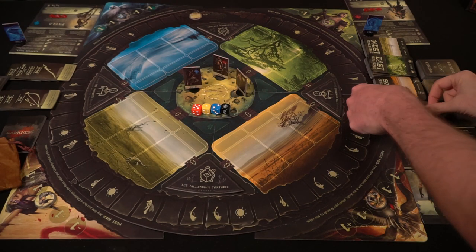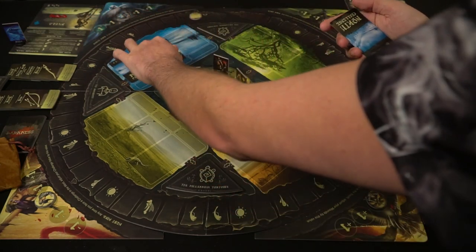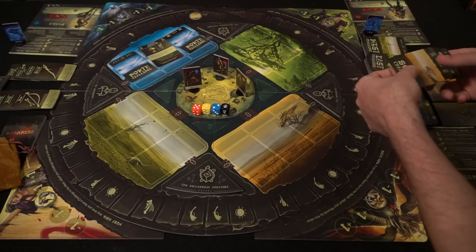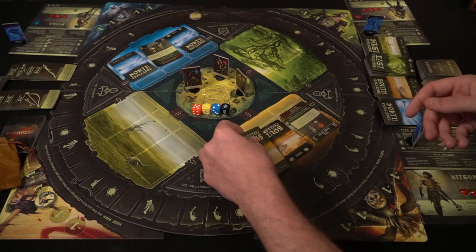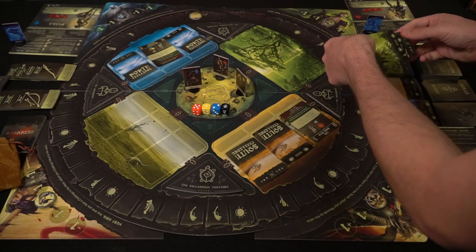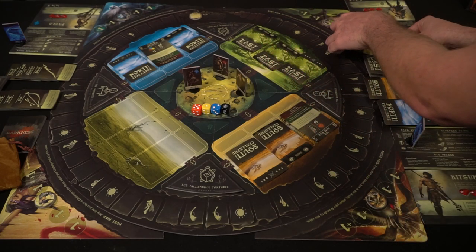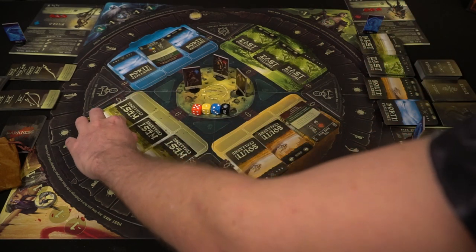Take the wind boards and place them in their quadrants as well. There'll be a west, south, east, and north wind board. Place them in their proper coordinates along with their marker, and place that marker in the middle space, which is represented by zero. The different items should be separated by type, along with corruption markers. Take the little triangle pieces and place them in the Darkness Comes Rattling game bag so you do not know which markers are in the bag when you pull them out.